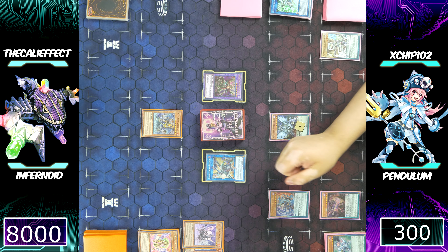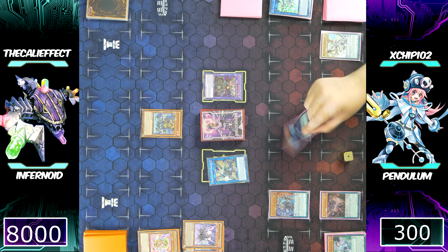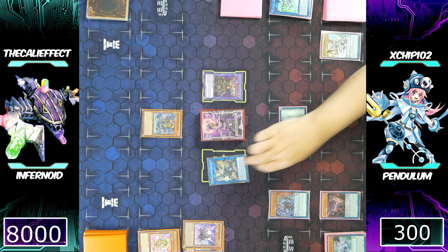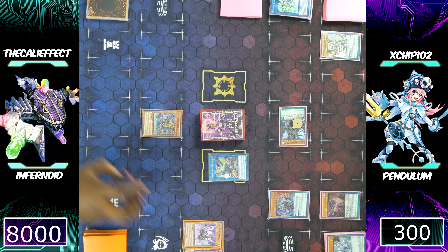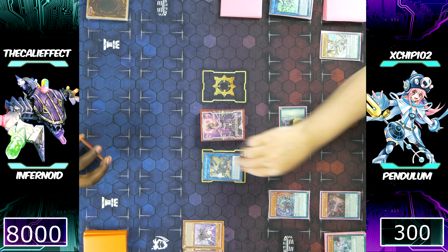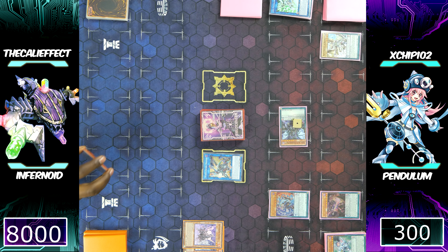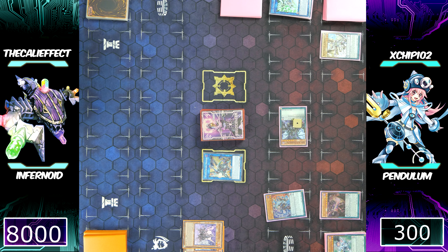He's going to inflict a ton of damage to me, ladies and gentlemen. You can say that was a big misplay — I think it's one of those control-your-own-destiny situations where you couldn't really get it right because you don't know exactly what your opponent has. You have to guess, and I just happened to get it wrong. There's still a way for me to come back — he's put me in the danger zone but not yet finished. I have 550 life points.